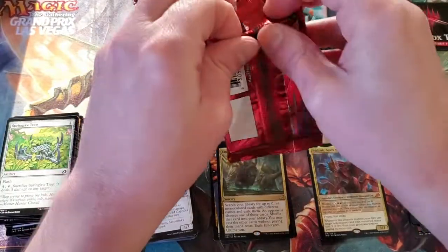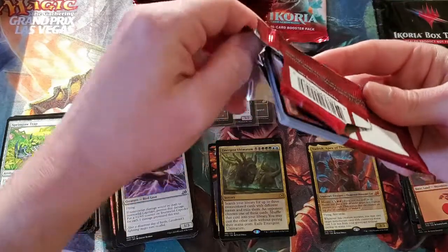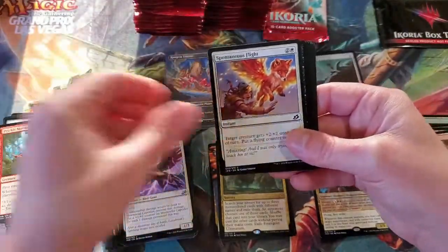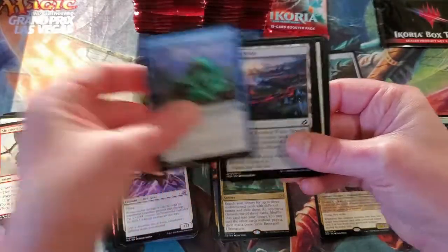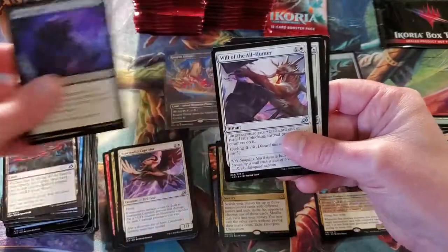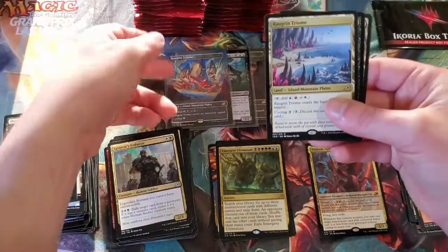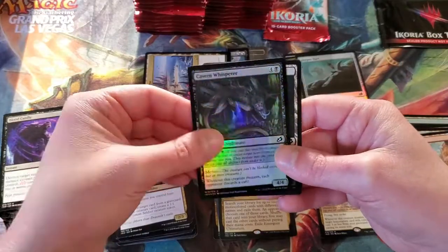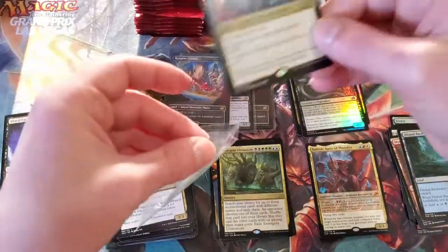That one didn't really want to rip — there it goes. Spontaneous Flight. I hope everybody is having a good week so far. This is going up on Thursday. The art for this Evolving Wilds just looks awesome — I bet it would look beautiful in foil. Will of the All Hunter, General's Enforcer, and another Triome! Rogran Triome — we'll go ahead and sleeve that up too. And then we have a Cavern Whisper — looks really cool. Dismal Blackwater. I am absolutely okay hitting all these Triomes.